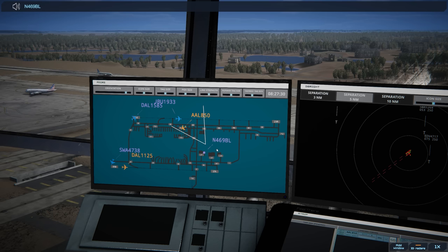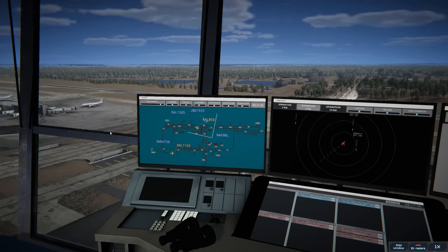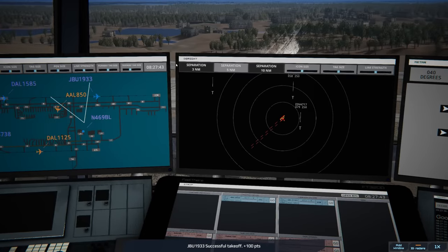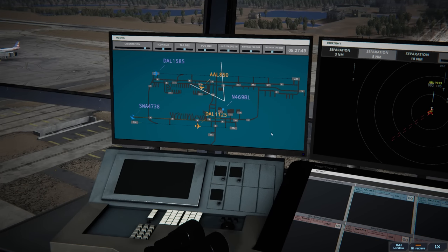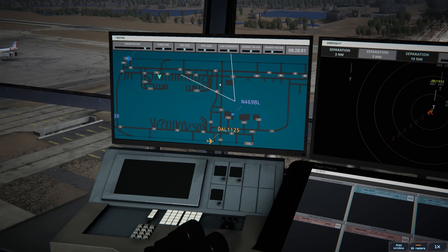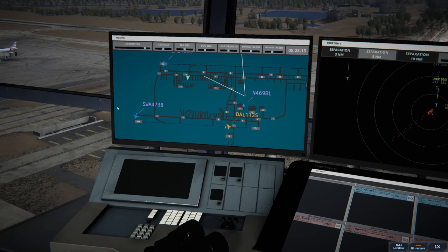JetBlue's on the roll, American coming into the gate, this all looks good. Delta 1125 taxi to the terminal via Charlie Foxtrot — sometimes they don't get the Foxtrot. Southwest 4738 runway 05 right, line up and wait. JetBlue 1933 contact departure, good morning. Delta 1585, winds 040 at 3 knots, runway 05 left cleared for takeoff — they're going. Southwest will be ready since we have no arrivals; we can just line them up on the runway. That's Delta 1585 classic take — alright, on the roll.